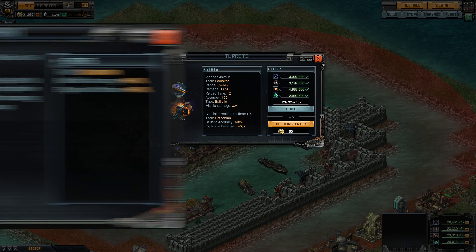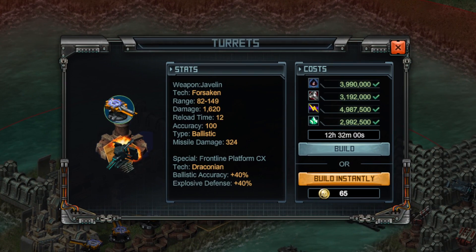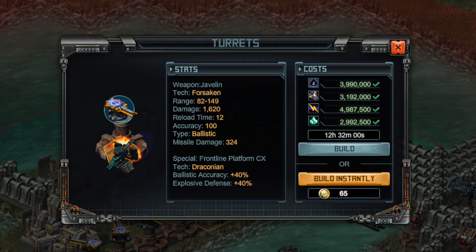One of the brand new blueprints available is the Frontline Platform CX. When fitted to a defensive turret, this equipment boosts the ballistic accuracy and explosive defense by 40% on weapons like the Disruptor, Howitzer, and Javelin turrets.